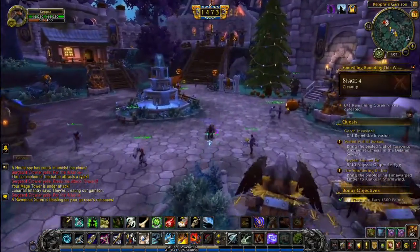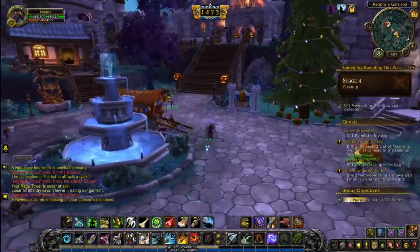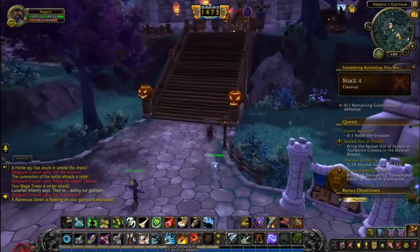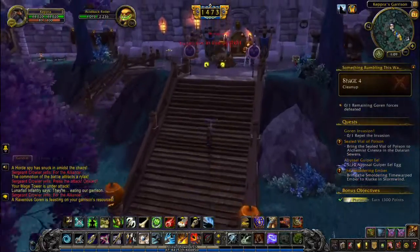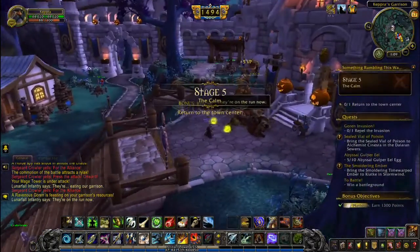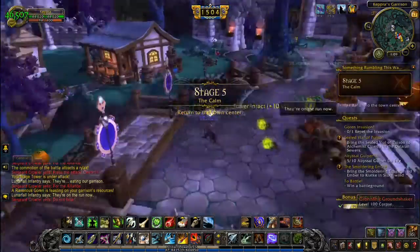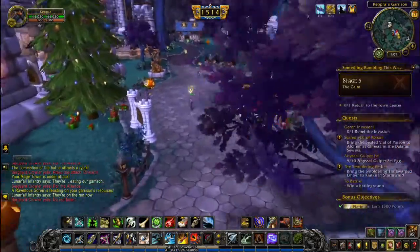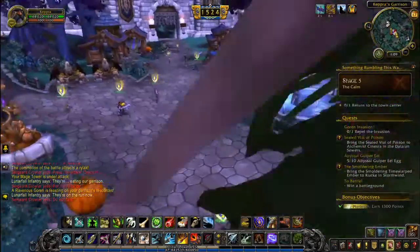So you take one from the war table and then buy the missives from the vendor. If you don't know what missives are, you can look those up on Wowhead or Guild Wiki — they're basically pieces of paper that unlock bonus objectives out in the world, kind of like a world PvE situation.